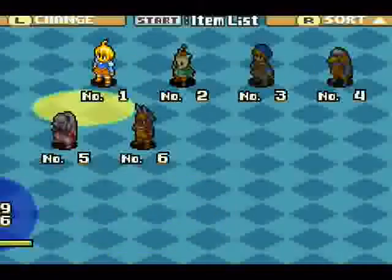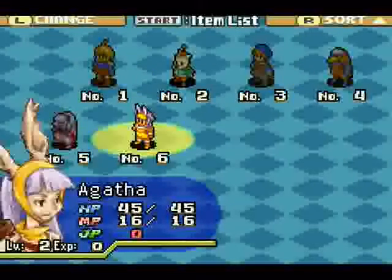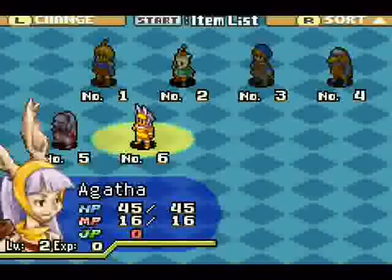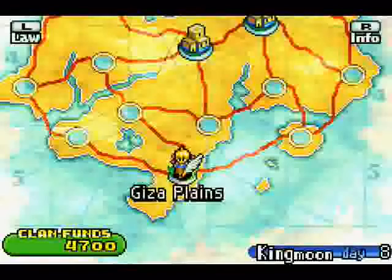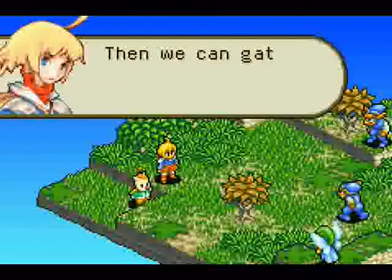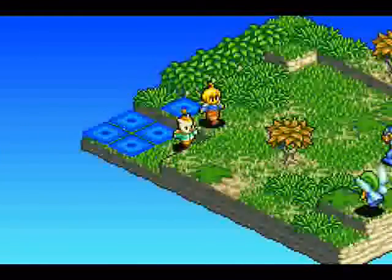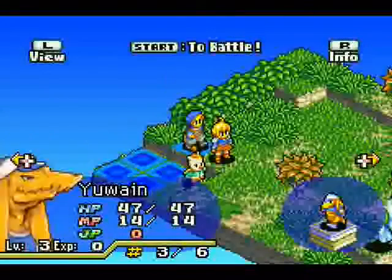So this is what your party starts off as - a ragtag band of various ethnicities. You've got Camus, Agatha, Yawain. Into a mission! We'll have to deal with these monsters. Then we can gather some herbs. Rough work, rough work. You have to punch a goblin and a fairy. It's a good job you toughen up later in the game. Funny how these sort of games always seem to start off with you murdering the native wildlife.